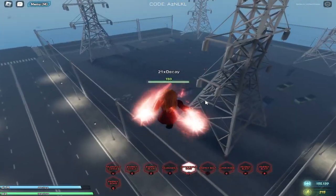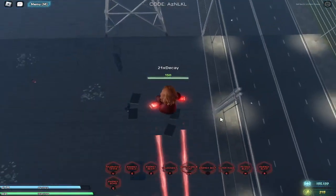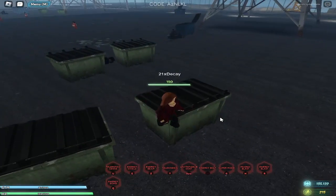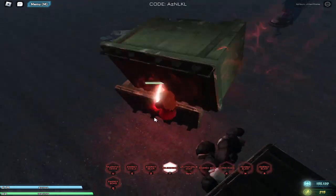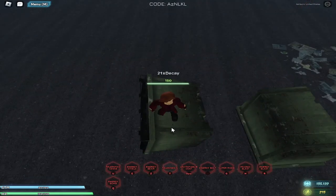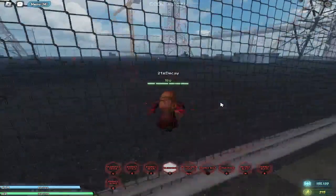Let me get on one of these dumpsters to show how the dumpster mobility works. You aim at it, hold T, and move it with your mouse. Basically you move around on the dumpster like this and you'll travel pretty fast — it's a solid mobility option.